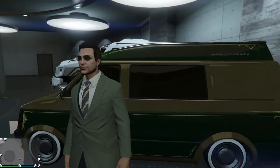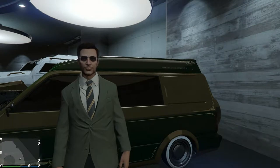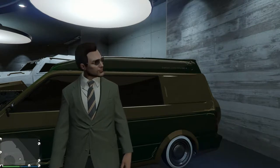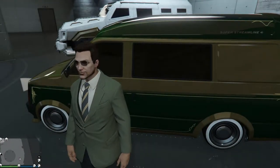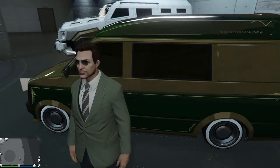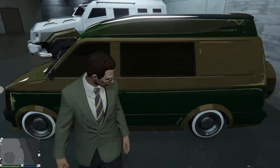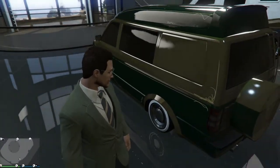I'm here with the St. Patrick's Day special, which is my custom Moonbeam. And I'm with it for a reason — not just to drive it back up to the garage where I keep all my specials — but it is the fastest van in the game, except for the fact that it's not considered a van. It's considered a muscle car for some strange reason. Does this look like a muscle car? It's most obviously a van.